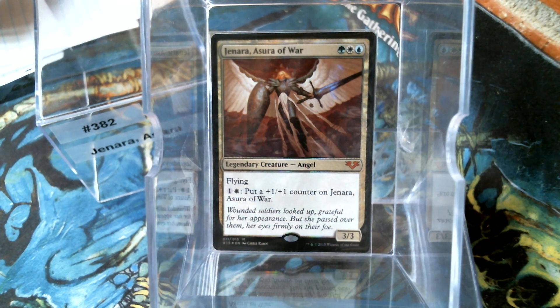Hello everybody, welcome back to Cure for the Common Gain. Today, in deck number 382, we're going to talk about Jinnara, Asura of War. A 3-mana 3/3 with flying is not bad, especially for an angel, which is why you're looking at this version from the Vault Angels. It costs a colorless and a white to put a counter on itself. So it is a three-color commander that has evasion and pumps itself up. Naturally, with white and blue and green, I wanted to go with the plus-one, plus-one counter route.